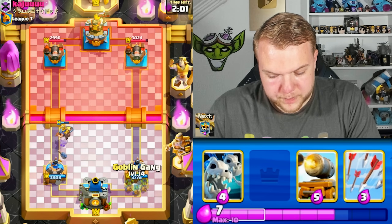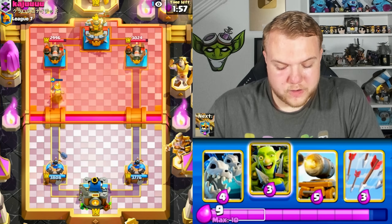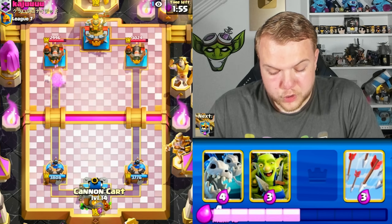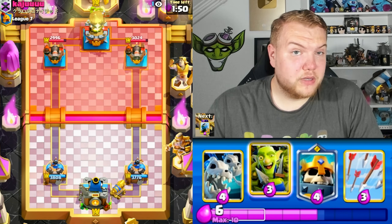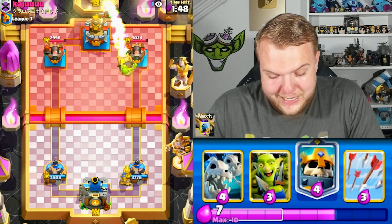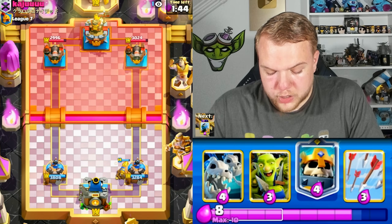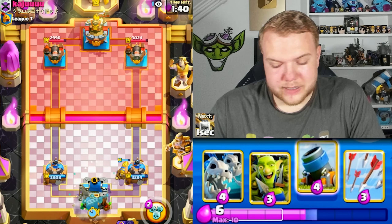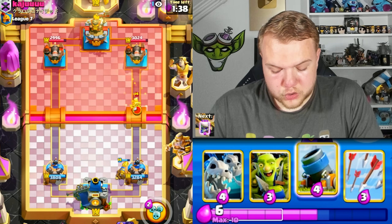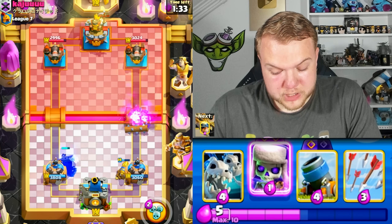Log bait is a matchup where you just need to play patient, try to get a lot of value from your troops and the mortar — the mortar is very annoying for them either on defense or offense. Looks like he does have the rocket, which is unfortunate. We did give him a good rocket there, but he's also using the cannoneer so he doesn't have as much HP from the start.